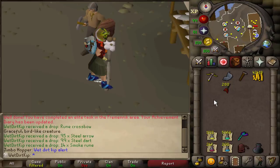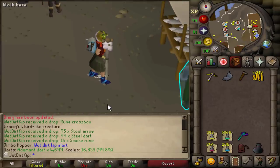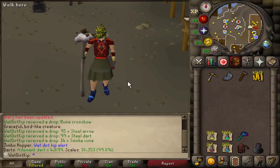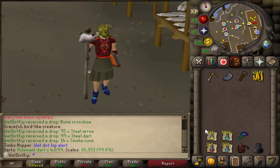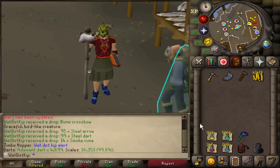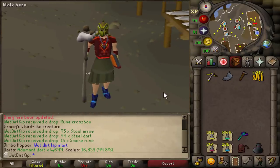Going back to the idea of doing the Gauntlet — I've never done the Gauntlet on any account before, so I guess I'll be learning on this account. It's really nice because they hold all of your items for you even as a UIM when you go in there. I think it'd be fun to make a video out of that, learning the Gauntlet and doing maybe 50 KC and also getting one Corrupted KC. Hopefully it's not too difficult because, for those of you that may not know, I'm not good at the game — I just play a lot.